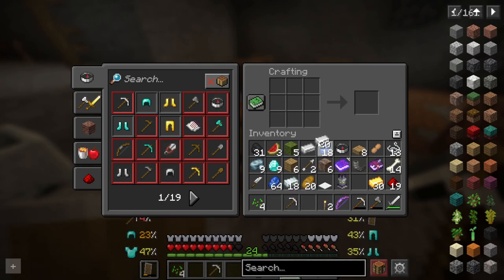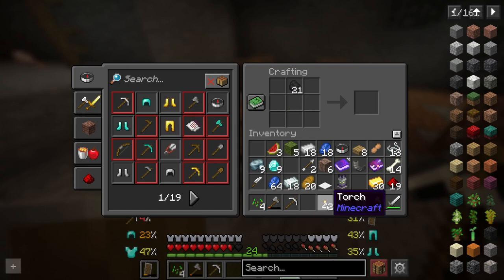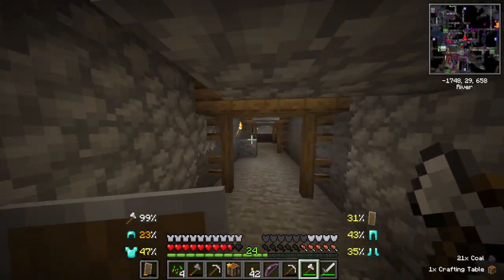I think what I'm going to do is finally get rid of this axe — this axe is kind of awful, so upgrading is what we need to do. And while we're here we might as well use the rest on some more torches. Now we have what we need to continue exploring.